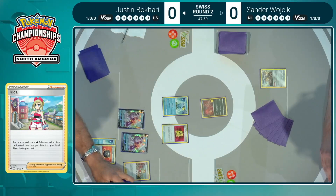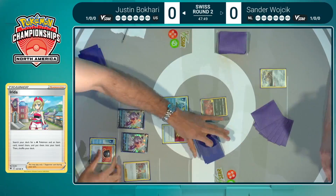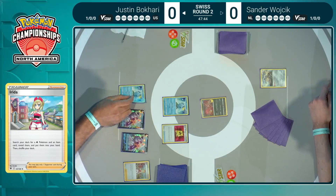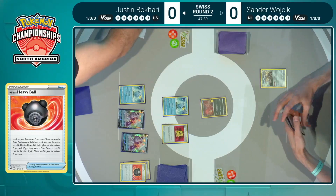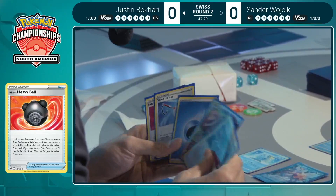Justin understands that, but he foregoes that concern because he knows the power level of his deck is something many players can't work around regardless. When you're playing at a premium level and getting these big attacks off, you don't care what your opponent did to try to stop you — you're just going to do better. With Hisui Heavy Ball, you'll make sure that even the prize cards can't stop you. You take a look, make sure there's nothing important there, and fish out that Radiant Greninja.